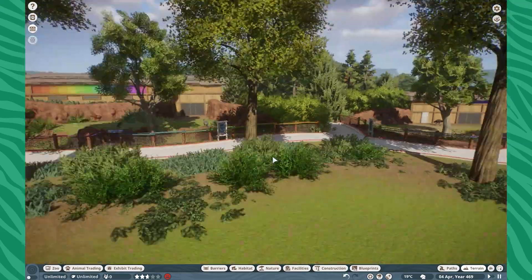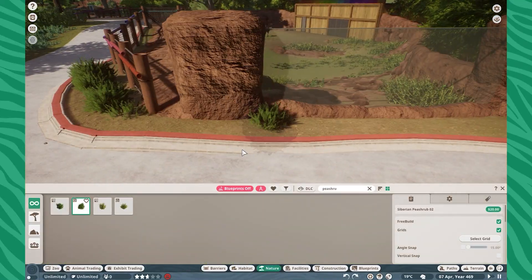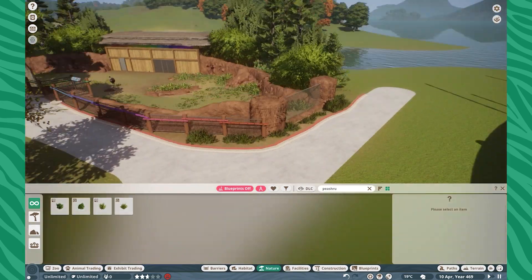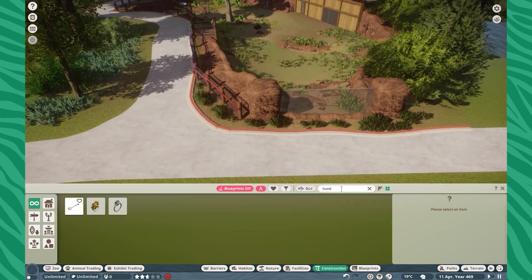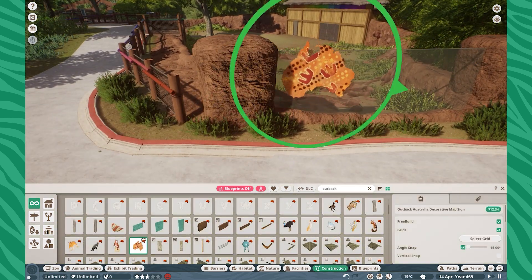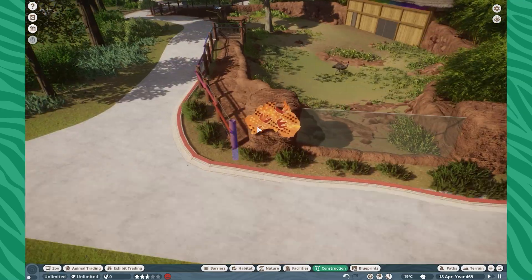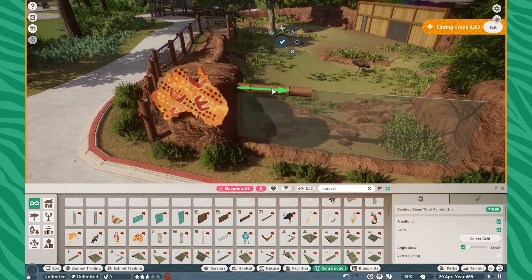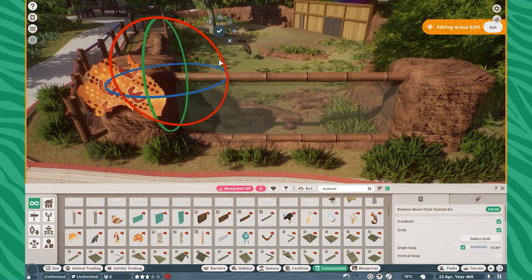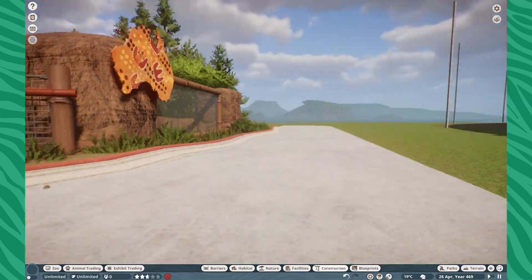I'm also adding a little holding area for our wallabies since I never had one. And I completely forgot that the Outback Pack existed — so I'm making this entire habitat thinking I really wish I had more Australian pieces, and of course Nick and I made them. So I completely forgot about those, which is kind of funny.